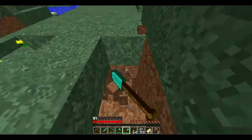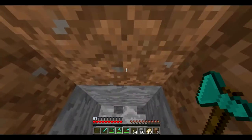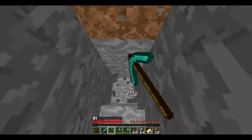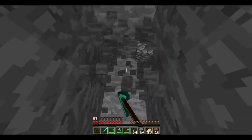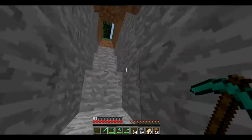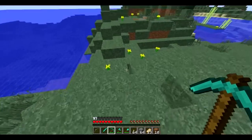So first, like I said, dig a staircase down. All you do is dig three times down like that, and then jump down — that's just how you do your staircase, super easy. I actually created a staircase all the way down already just to save some time, right over here.